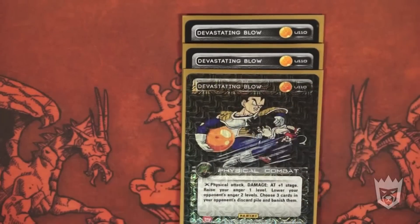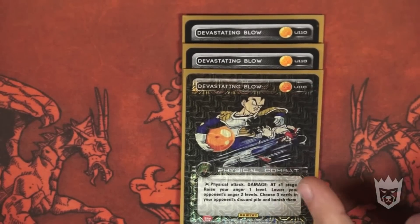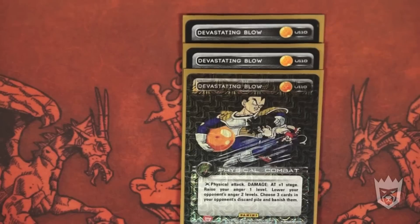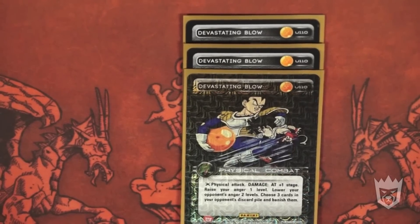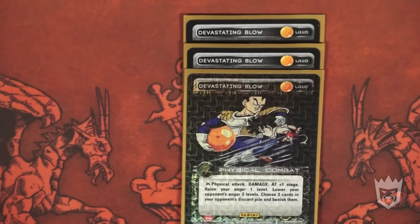Devastating Blow — while it's a staple in the vast majority of decks, this deck would have a hard time running without it. The only way to get rid of your opponent's allies permanently is Piccolo Special Beam Cannon or critting them with Devastating Blow. Physical attack, damage 18 plus one stage, raise your anger one level, lower your opponent's anger two levels, choose three cards on your opponent's discard pile and banish them. It really helps to screw up your opponent's discard strategy. It's good against the mirror match to lower their anger, and it raises your own anger without the need for two rejuvenations.